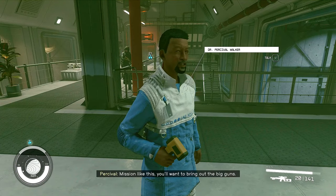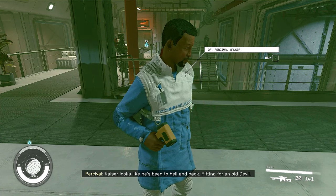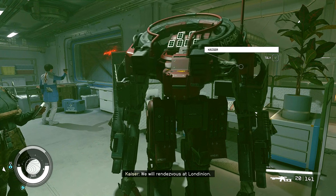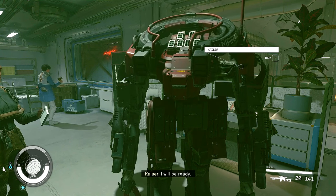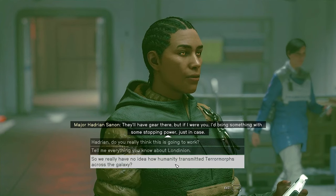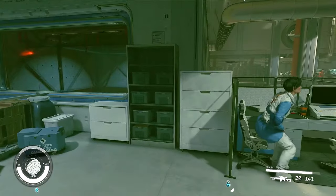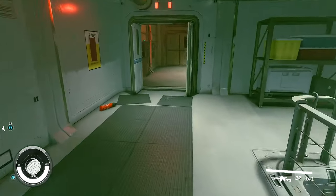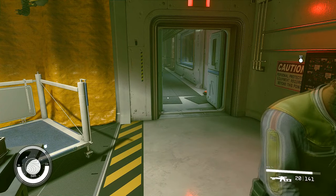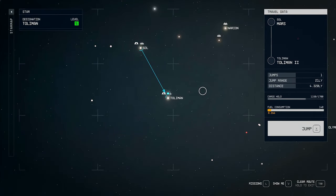Let's see what's going on up here. What's up Percy? On a mission like this you want to bring out the big guns. Kaiser looks like he's been to hell and back — fitting for an old devil. Kaiser says we'll rendezvous at Londinian. Then Hadrian says they'll have gear there, but she'd bring something with some stopping power — just in case. I have this shotgun.